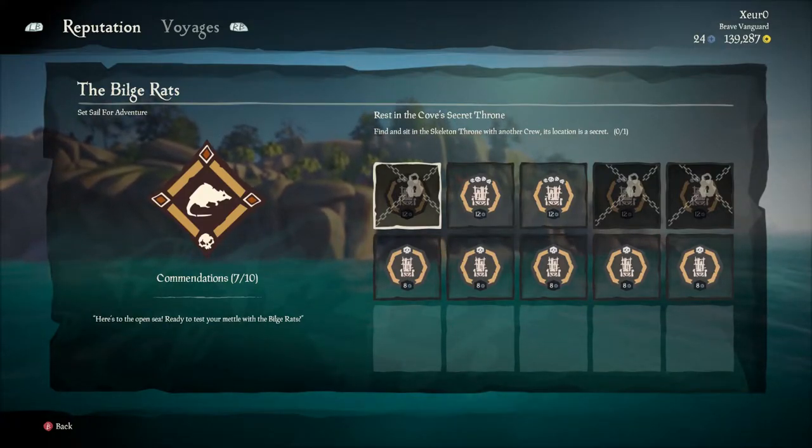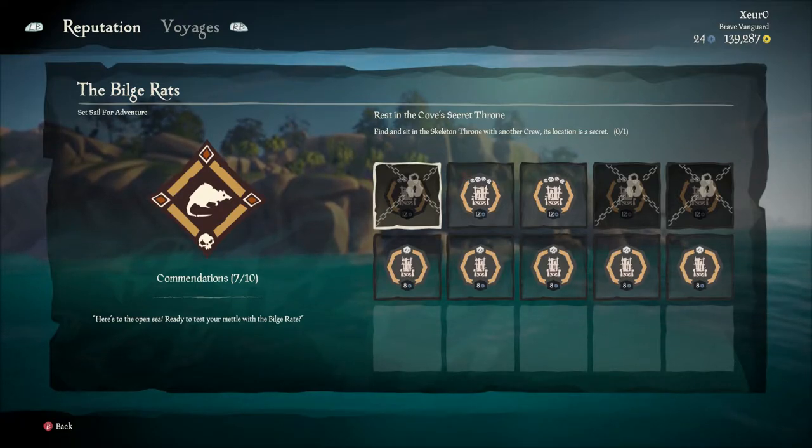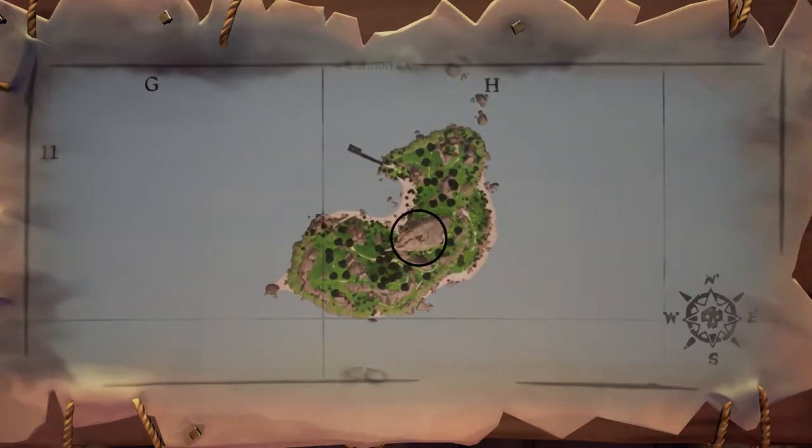Hey, what's up everybody. This video will be showing you how to unlock the Bilgerad's Commendation rest in the Cove's Secret Throne for Sea of Thieves. We will be heading to Cannon Cove, and the throne will be found in the middle of the giant rock in the central part of the island.